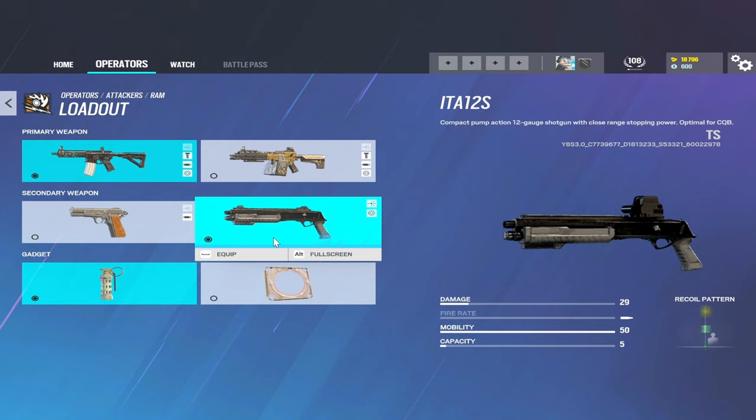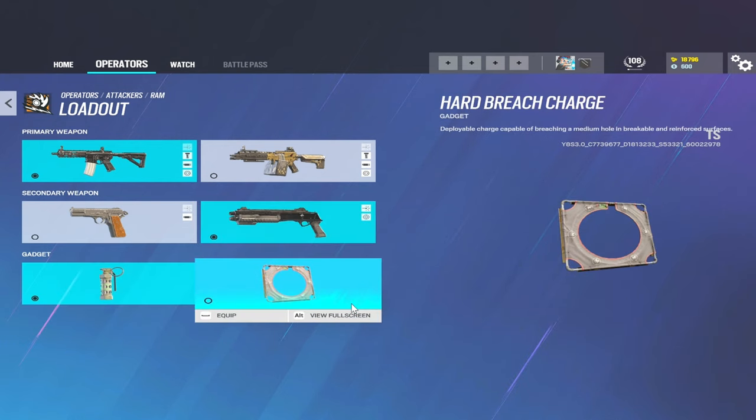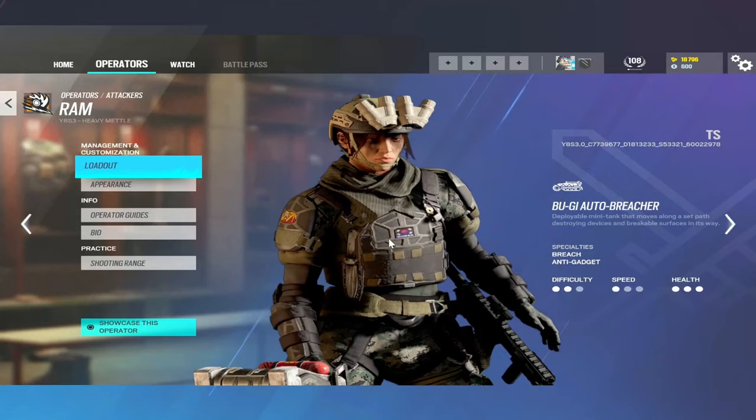You're going to have a secondary shotgun to make quick rotations, or for vertical, or when you're in danger. The shotgun up close is never a bad thing, but it's not going to do that much damage in a fight — it'll get the job done. You're going to have either flashbangs or hard breach charges. I personally would suggest bringing hard breach charges because Ram is going to be functioning as a vertical operator, and being able to open hatches is going to be very key.